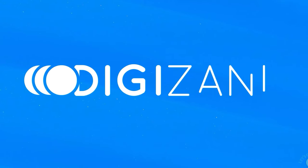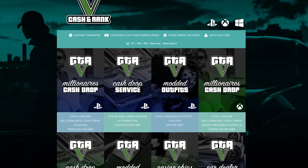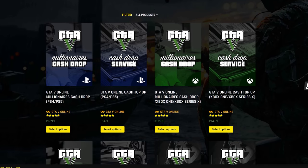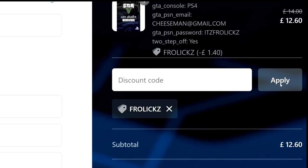Be sure to check out Digazani — they'll hook you up with tons of discounted games and in-game currency for dozens of your favorite games like GTA 5, Fortnite, and many more. Don't forget to use code FROLUX at checkout for a 10% discount.